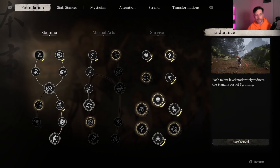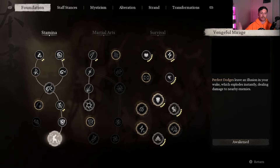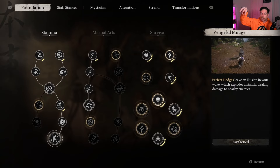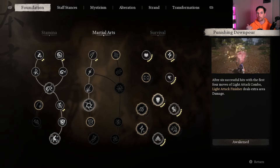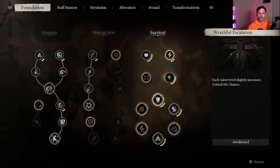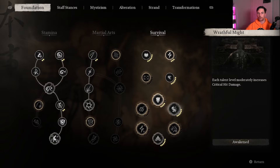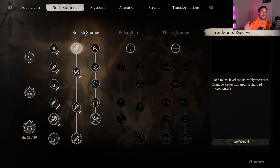Moving on to skills. For stamina, I've worked all the way down to Vengeful Mirage — when you do perfect dodges, you leave a little decoy illusion that explodes and does damage to the enemy. We've gone down Martial Arts to Punishing Downpour so the light attack finisher does more damage. For survival: maxing out health, three points in stamina, maxing out critical hit chance, four points in Rough Skin, maxing out Ray from Might to increase critical hit damage, and Surging Momentum maxed to increase overall attack power.